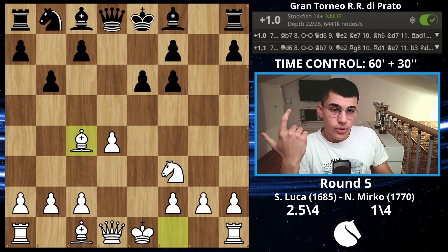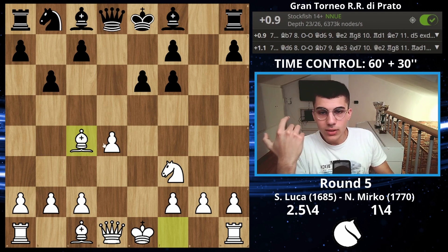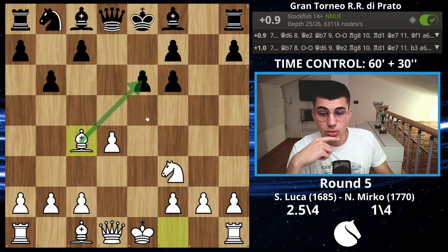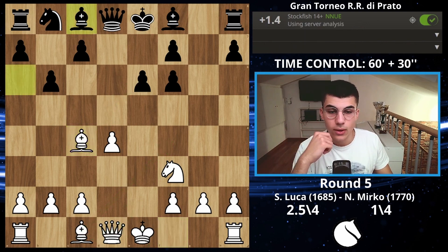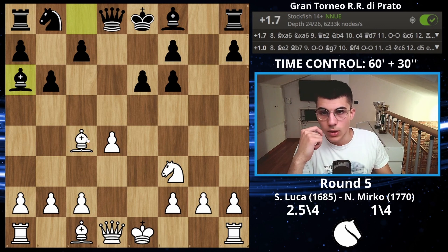Bishop on c4 makes sense — it has been played before. My point is that you cannot castle short, so I want to put a lot of pressure on the f7 pawn. I'm probably going to play queen on e2, develop the bishop, and castle long. It's a pretty aggressive plan and I like it.